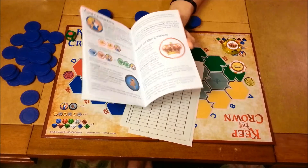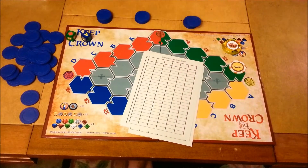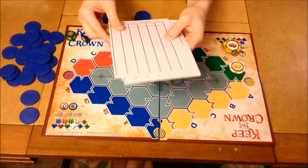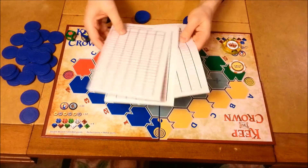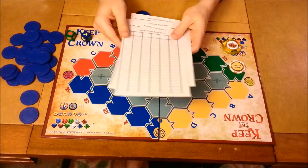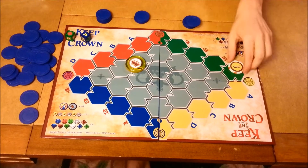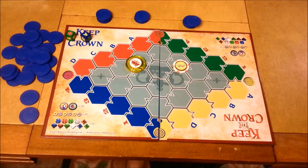It's a very simple game to learn and the rule booklet makes it super simple to use — it will answer every question you have. Outstanding rule booklet for Keep the Crown. Next you're going to get your score sheet. I'm not the biggest fan of score sheets, but for this game it is kind of necessary, because you need to keep track of the score throughout the entire game to figure out who is in first place and who is in last place at all times.